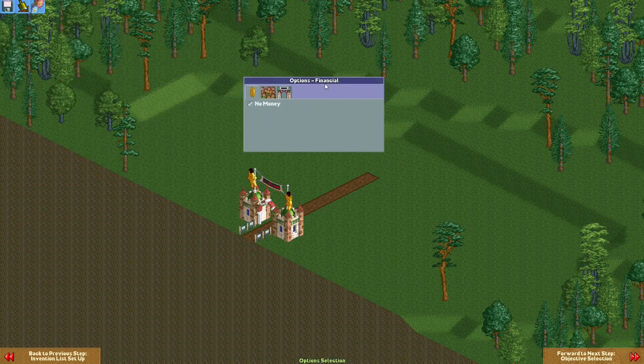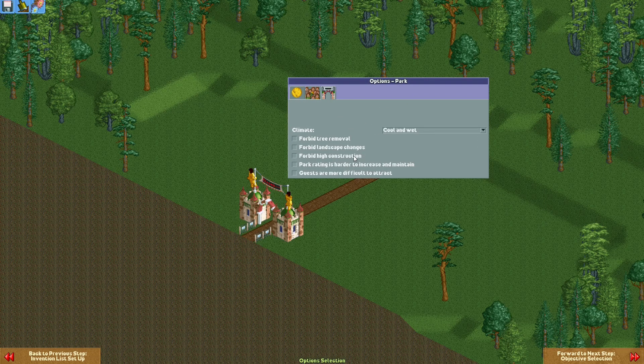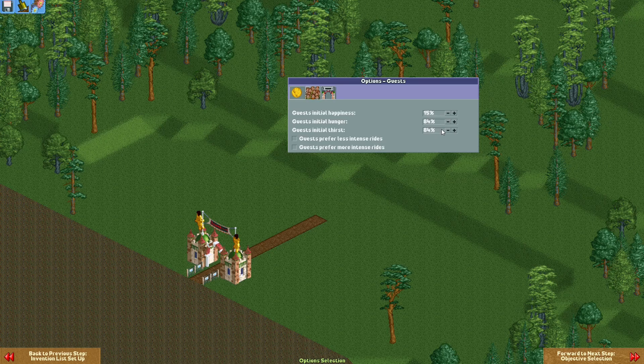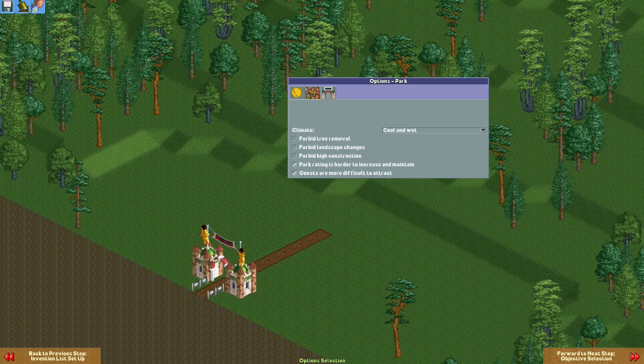In park options you can set things like guest initial happiness, hunger, and thirst. In most of my sandboxes I set the initial hunger and thirst really high and initial happiness really low. The reason I do this is to prevent overcrowding — in sandbox parks guests may end up really happy and stay a very long time, overcrowding your park. I also typically set park rating harder to increase and maintain, and guests more difficult to attract, once again to prevent overcrowding.